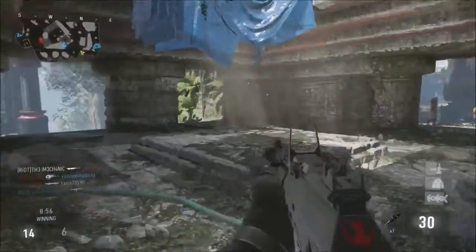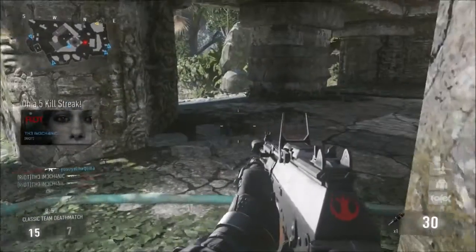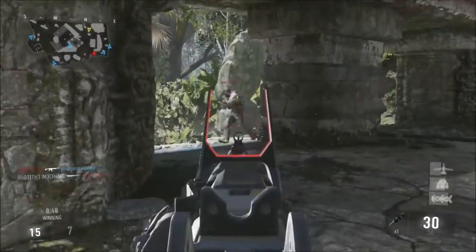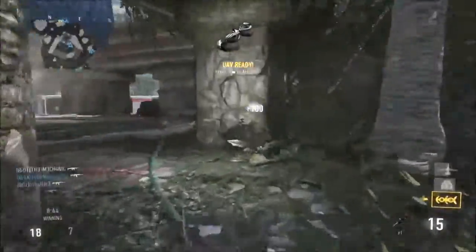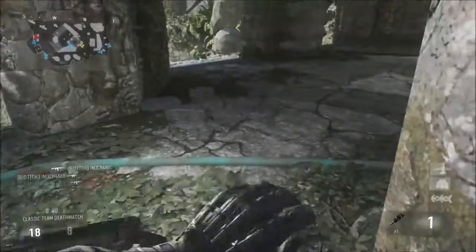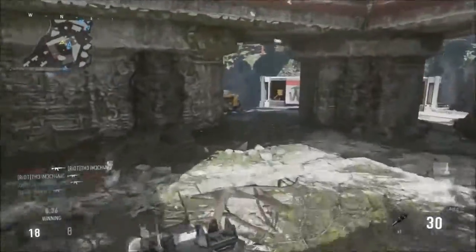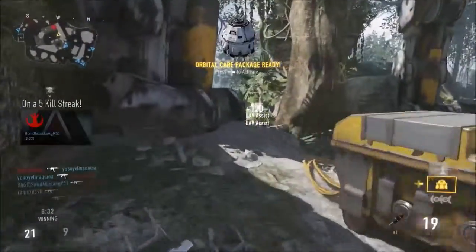Let's go through the maps real quick. The Ascend map is going to be long range — you're gonna have a lot of long-range fighting in there, so make sure you adjust accordingly. I like my HBR or the INS there. You can get into some close-range fighting too if you're smart about it.